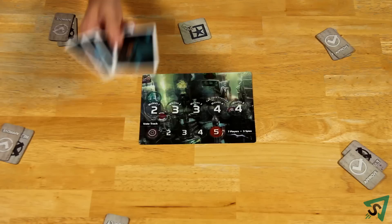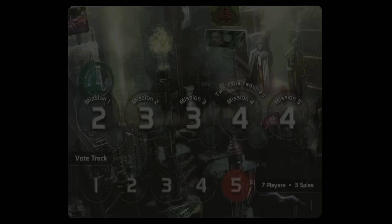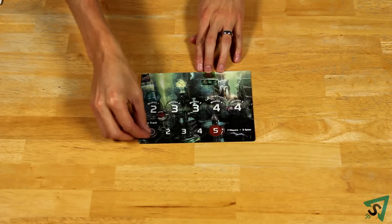Select the appropriate board based on how many people are playing. Shuffle the identity cards so that there is one card per player, and the number of spy cards in the mix is equal to how many the board indicates. Deal one identity card to each player. Place the round and vote trackers on the board.